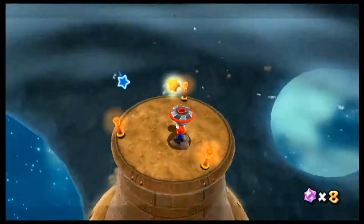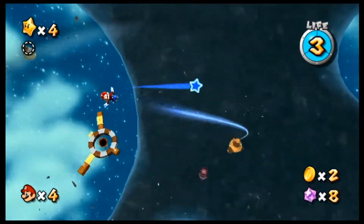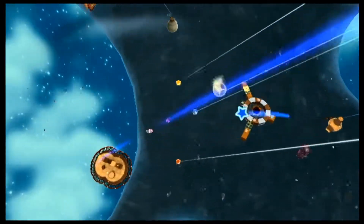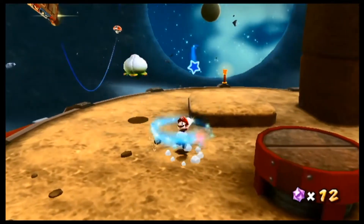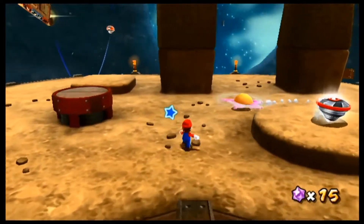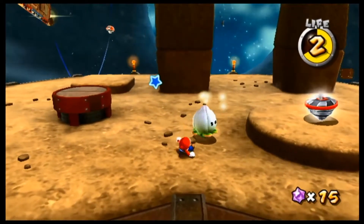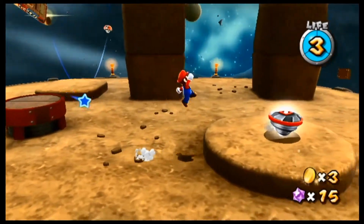I like how Mario just carries it — it's all giant. When you go to a launch star, you get rid of it. You just hold it for the time being. We've got these flower enemies. This galaxy is obsessed with spinning. Yeah, you can't attack them while they're spinning. I think you might be able to jump on them — yeah, but that's it.